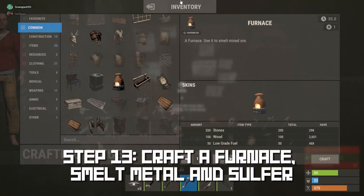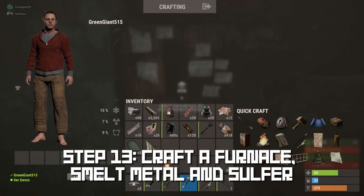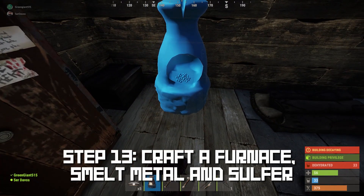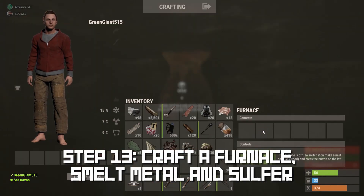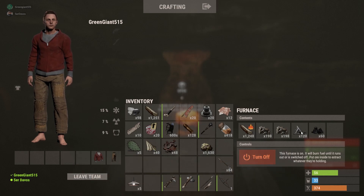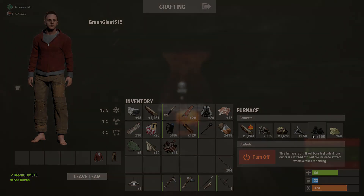Once you have enough fuel, you'll need 50 low-grade fuel, 200 stone, and 100 wood to make a furnace. Craft it, place it down, and it works like the campfire — put some wood in along with your metal ore and sulfur ore, and it will smelt them into metal fragments and actual sulfur that you can use later to make explosives. Thank you for watching — I hope it helped. Please subscribe and like, and I'll have more Rust tutorials coming in the near future.